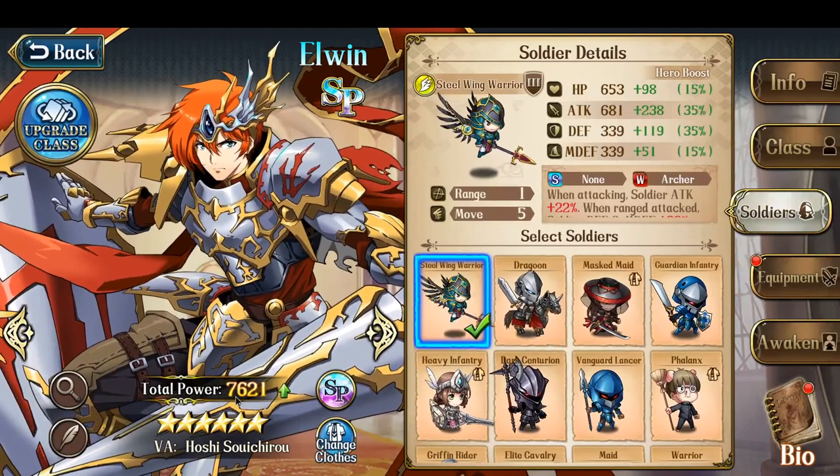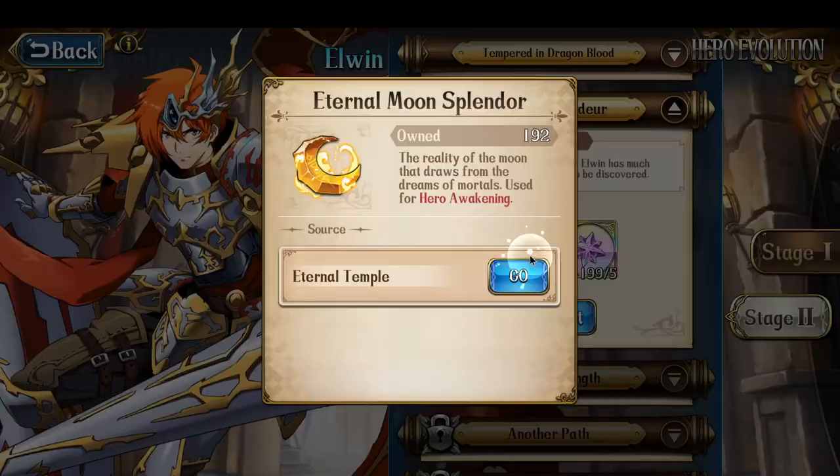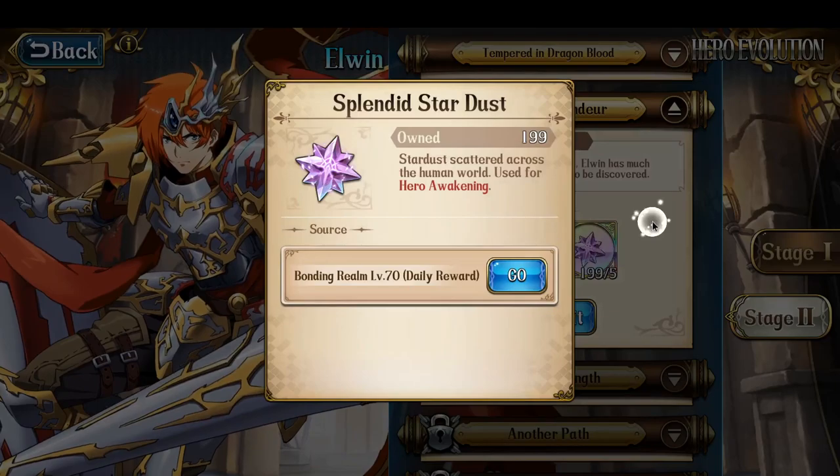Let's go back to Hero Makeover. It's 40 more challenge points, the 5 Eternal Moon Splendors and 5 Splendid Stardust requirements. Upgrade that. Anarchy Gym level 70, Samson - use only Elwyn here.